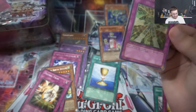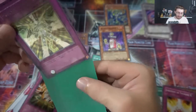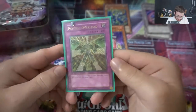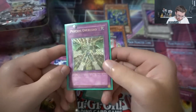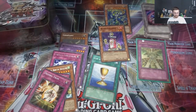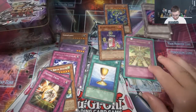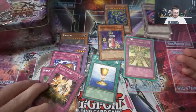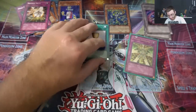We did get an ultimate rare - let's go! We have Psychic Overlord, ultimate rare, first edition. Not like the best ultimate rare to get, but nonetheless an ultimate rare. Select three Psychic monsters in your graveyard, return them to the deck, then draw two cards. If this was a spell card it'd be so much better. But not bad - we got two hollows out of the first ten packs and we got the ultimate rare!